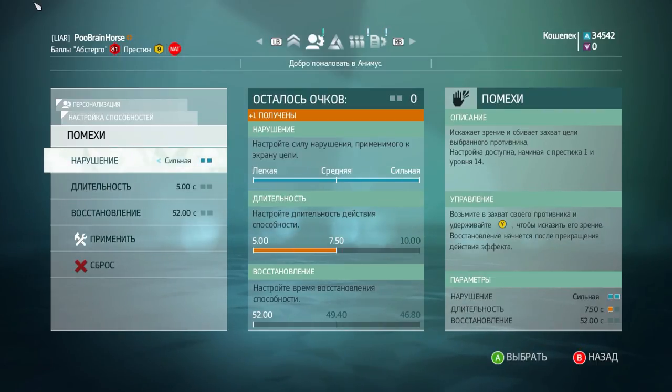In team modes, however, such as Manhunt and Artifact Assault, it's much more useful since you can assist your teammates, you can get stuns with the help of your teammates' disruptions, and you can point-starve by draining your pursuers' approach meters with this thing.